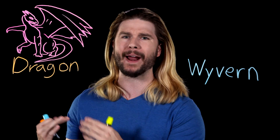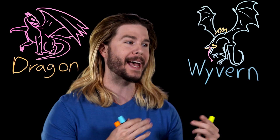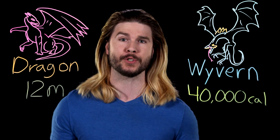Traditionally depicted, dragons have four limbs and then two wings, while your standard Hobbit or Skyrim or Game of Thrones dragon is better described as a wyvern, with two legs and two winged forelimbs. Pedantics aside though, if either of these was a real creature, it would definitely be dangerous.